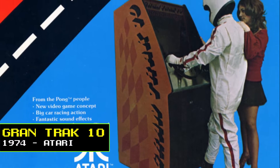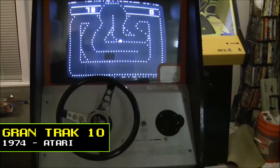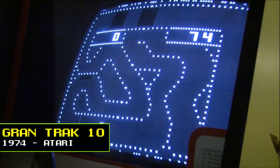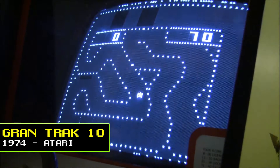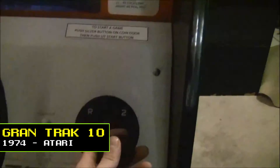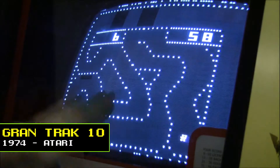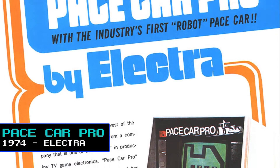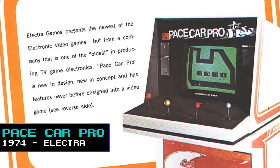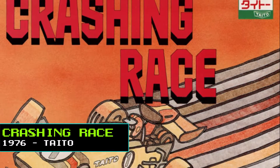That same year, Atari released another early car driving game in the arcades, Gran Track 10, which presented an overhead single screen view of the track in low resolution white on black graphics. The aim of the game was to race against a timer while accumulating points, and when the timer reached zero, the player could compare their score to a small chart on the machine for a play rating. Electra released a four-player overhead view racing game that same year called Pace Car Pro, which was the first racing game in history to incorporate colour graphics.